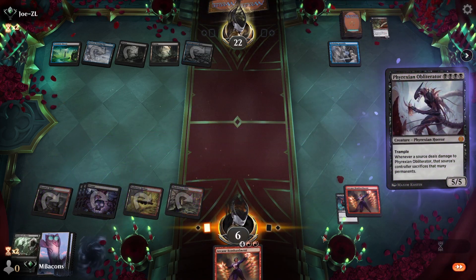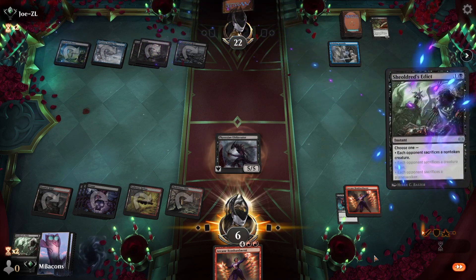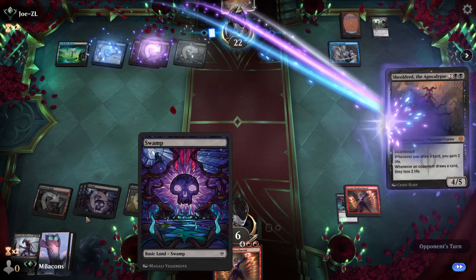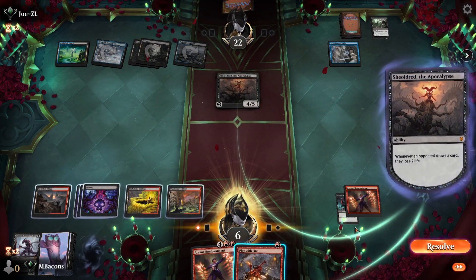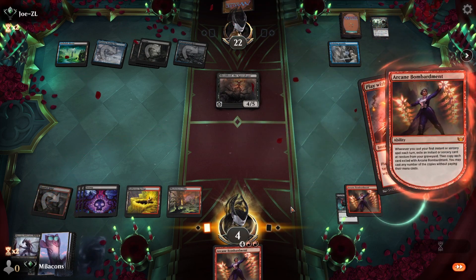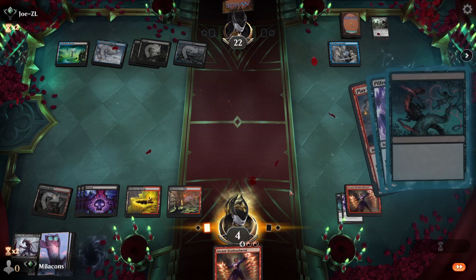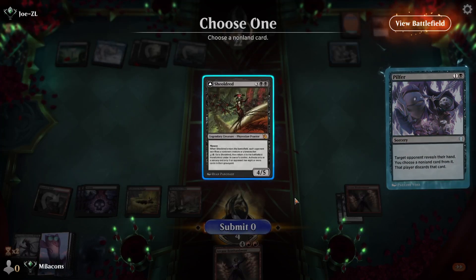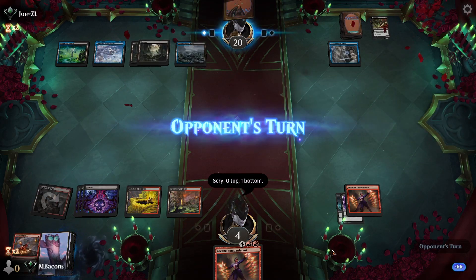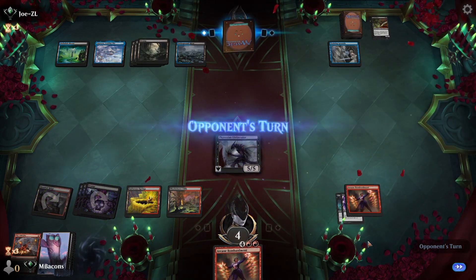Another Shieldred the Apocalypse is bad. Opponent's got an Edict for our Obliterator — bit of a top-deck battle here. That's like the one thing I was hoping they didn't have. Shieldred the Apocalypse comes down. Let's Go for the Throat — that can take care of Shieldred the Apocalypse. We snag regular Shieldred out of their hand. Trying to keep the chain of spells going but we're a little light. There's an Obliterator — four turns and we get there.